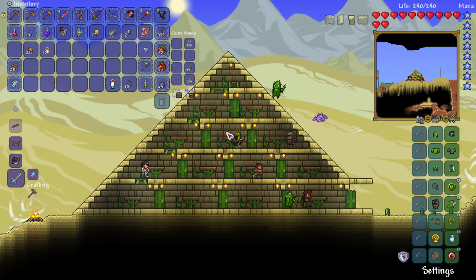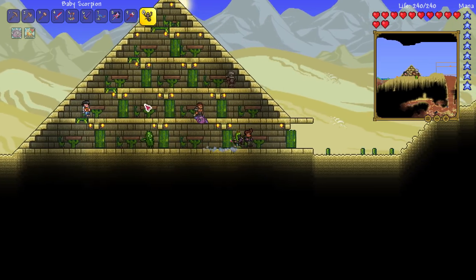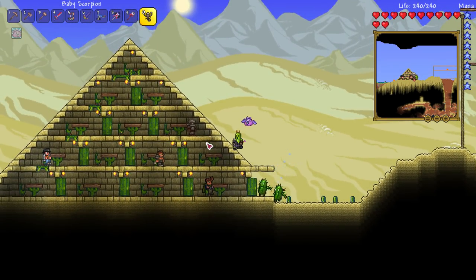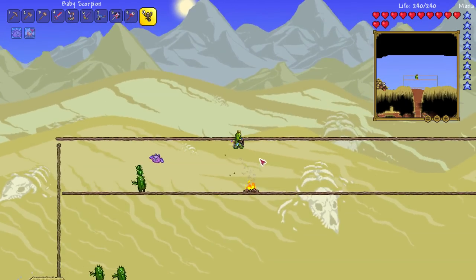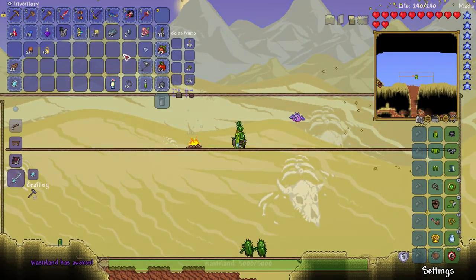This guy will summon a sandstorm, but he'll also sell you some weapons - the Guide to Expert Throwing. So nothing that I particularly want right now, but it's kind of cool. And it's cool that I put him in this pyramid. I really wish they made sand furniture. I put cactus there because it seemed appropriate, because I've got my cactus man and my cactus boys. All right, let's begin.